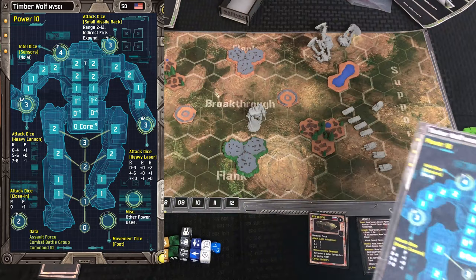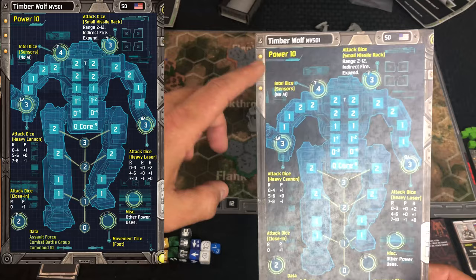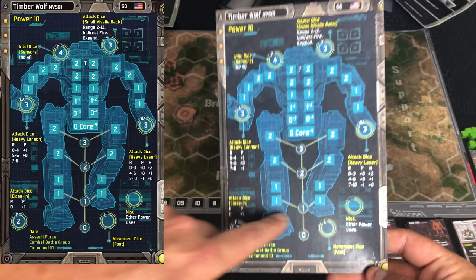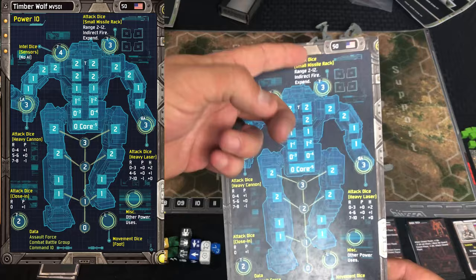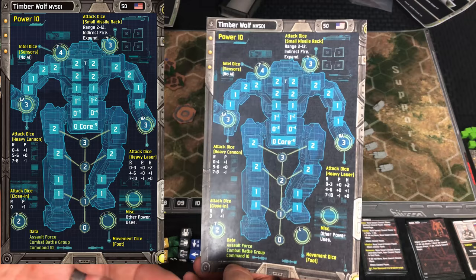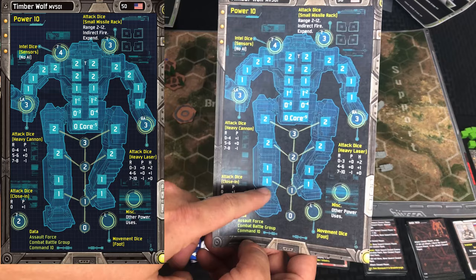Now this is the really awesome stuff — this is one of the player sheets for the Timber Wolf mech. Starting at the top left is its power supply — that's how much power it can apply to all of its different systems. The top right shows its nation — American for the Timber Wolf — and its supply cost: 50 supply to get this mech. All the systems listed down are where you use power to activate them.